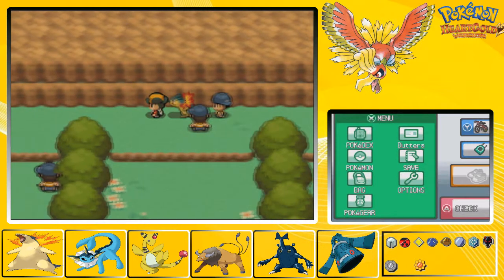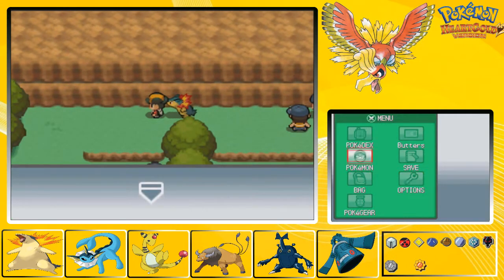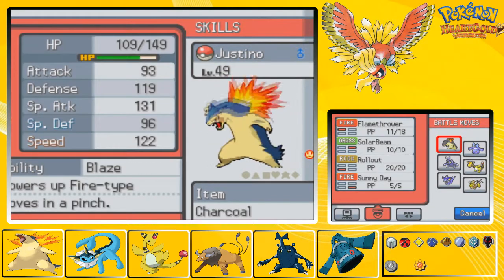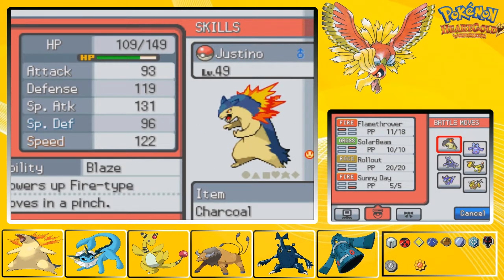Level 48 Firo and a level 42 Raticade - another two flamethrowers. I must be running out of power points for flamethrower. He was already close to level 48 and he's up to level 49 now.